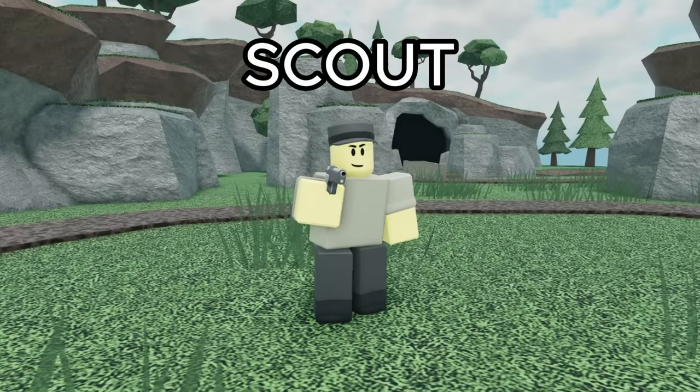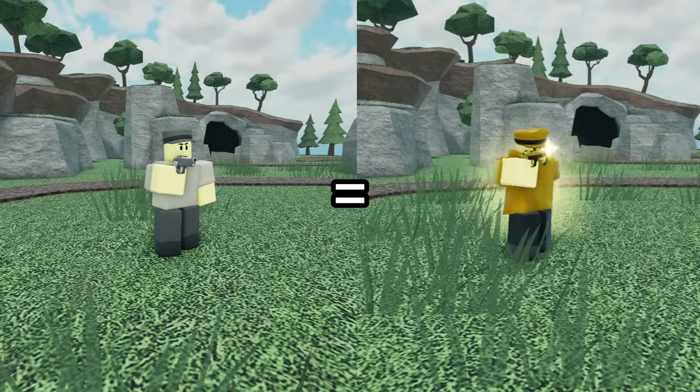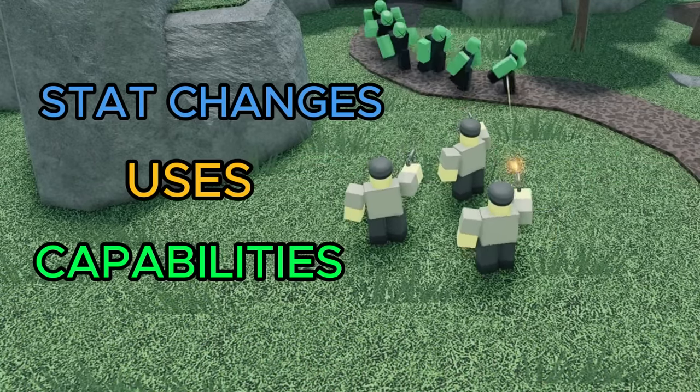In the new TDS event, the scout secretly got an insane buff, taking it from the worst tower in the game to being nearly as good as the golden scout. In this video, I'll be showcasing all the stat changes, new uses, and capabilities of the buffed scout.